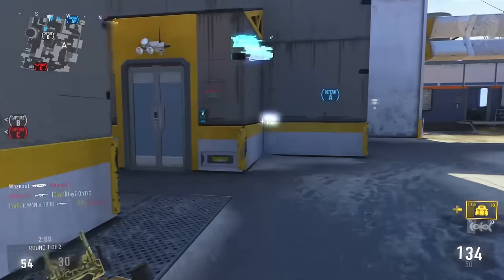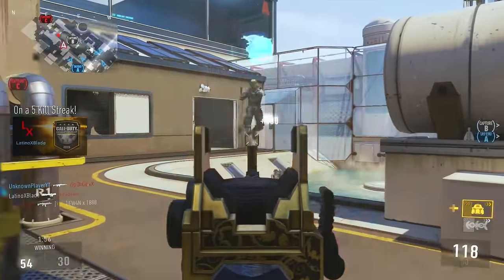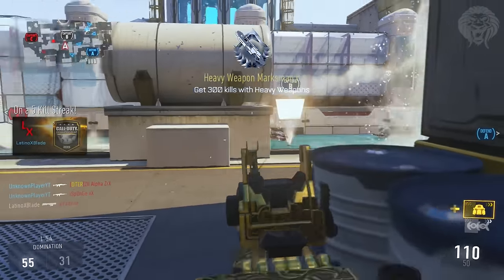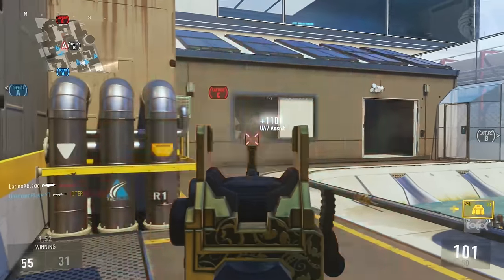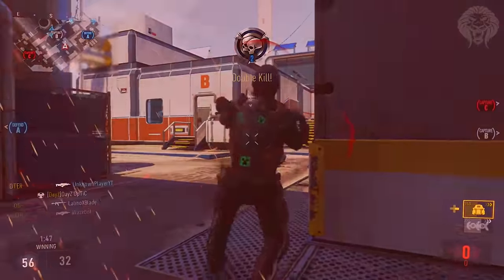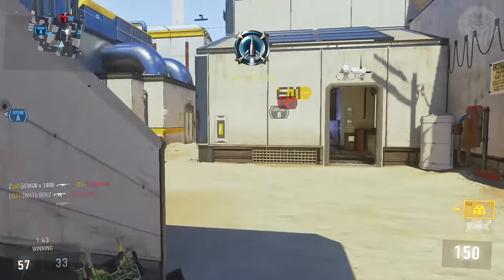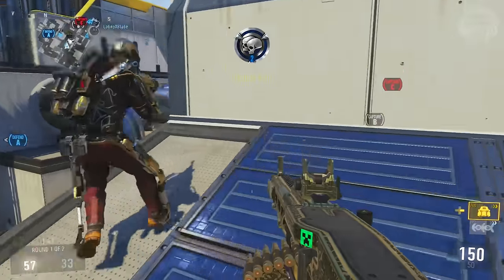It's got plus two for handling — handling equals hipfire spread — so this means it has a tighter hipfire spread. It's kind of got built-in Steady Aim, and of course you can also add a laser sight on top of that to make the hipfire spread even tighter, which could be beneficial. But when are you ever going to be hipfiring LMGs? Heavy weapons are not supposed to be hipfired. You could go around with a laser sight on this and hipfire people and might have some success, but it is definitely not a good strategy.